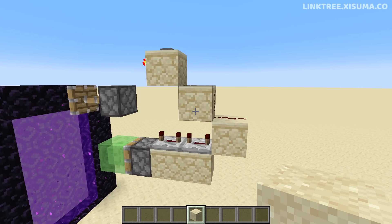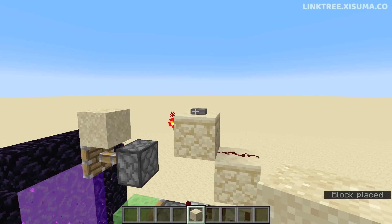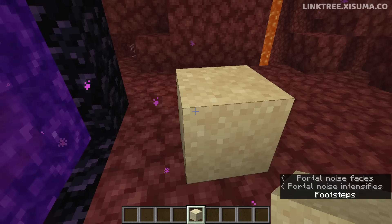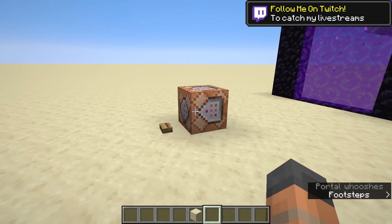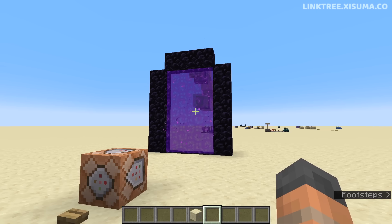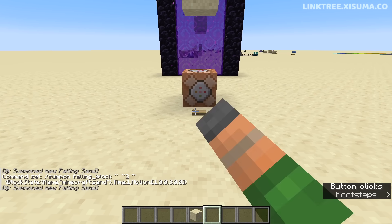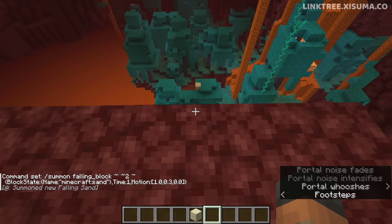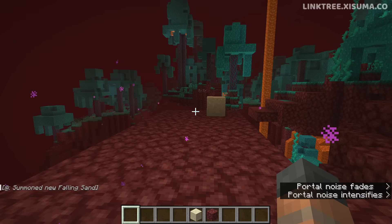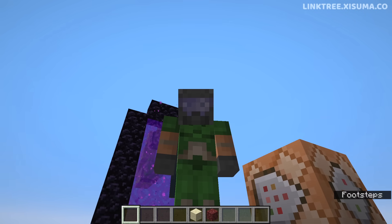Falling block entities couldn't go through a nether portal previously — now they can, and it appears to maintain their trajectory. So that one was angling downwards, and if we go through the portal you can see it landed on the side of the nether. I set up a command block to summon one with an upward trajectory to better demonstrate this. It kind of preserves its momentum and trajectory through the portal — that might be useful for something, but right now nothing comes to mind.